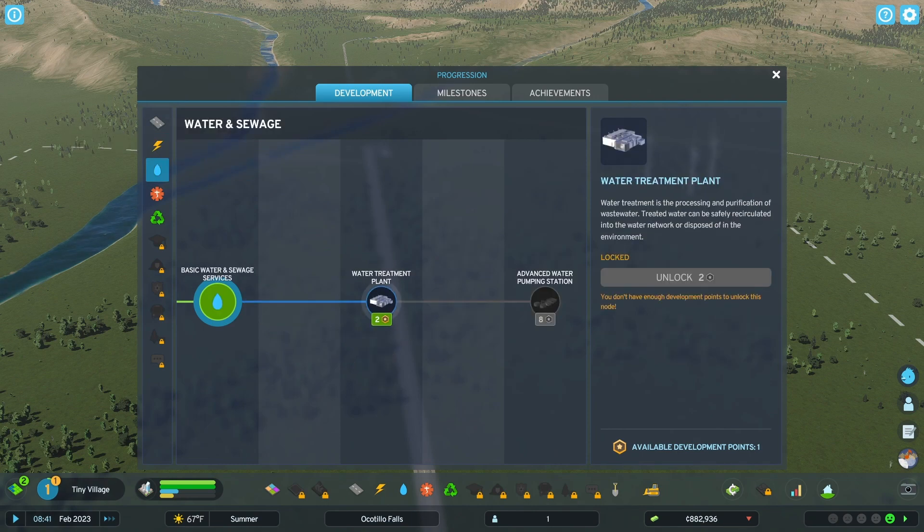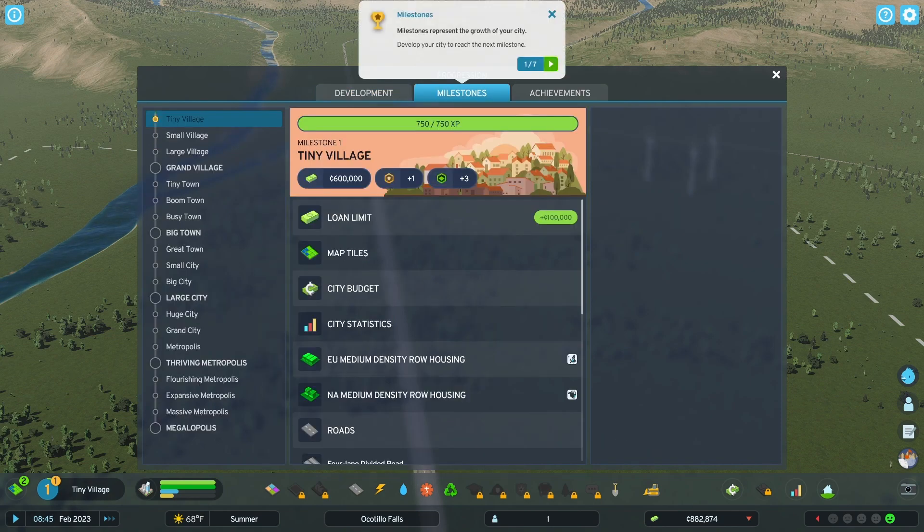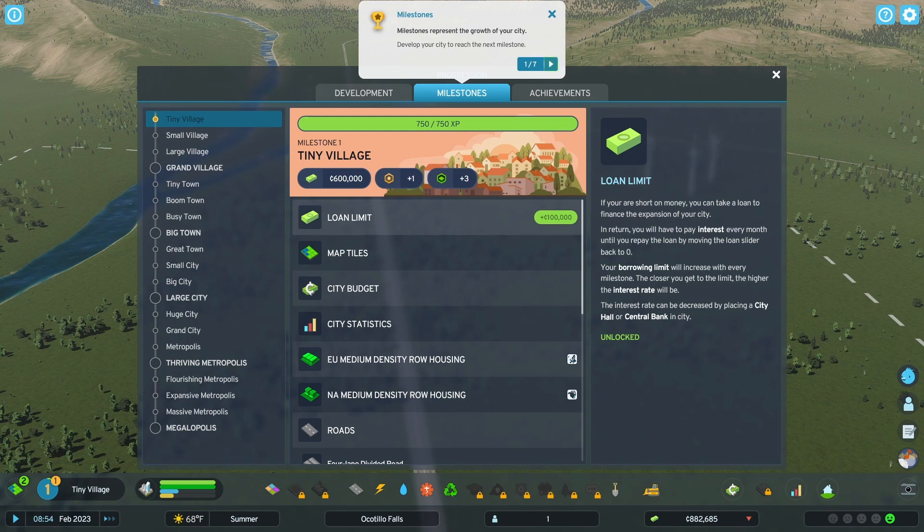Water — a water treatment plant. That's worth getting. And we haven't done medical or garbage yet, so we're going to learn about those next. Milestones represent the growth of your city — develop your city to reach each milestone, and that's how we get development points to unlock advanced city stations. And expansion permits are used to purchase new map tiles.